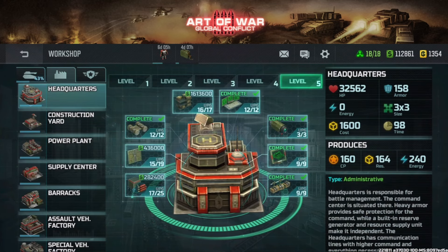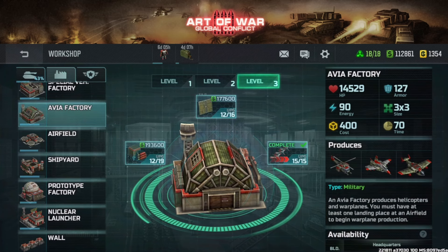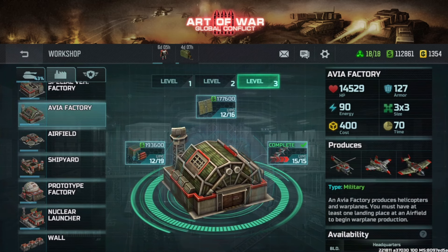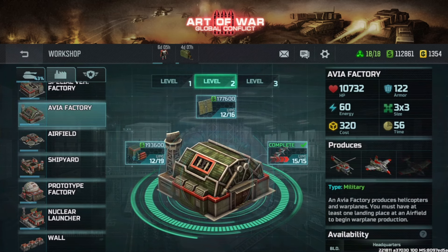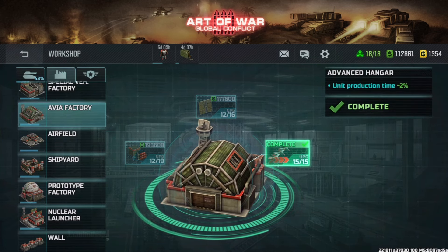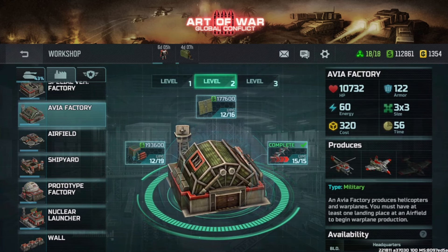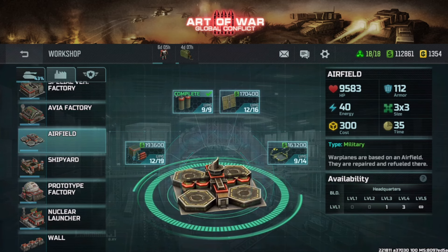The second thing to be aware of is the Avia Factory. You need level two for the hawk, as you can see here, and you need the advanced hair system to produce hawks faster — this applies to all Avia units in general.